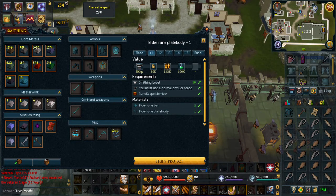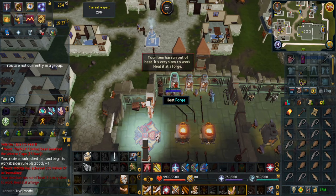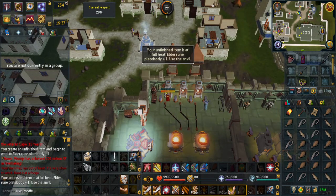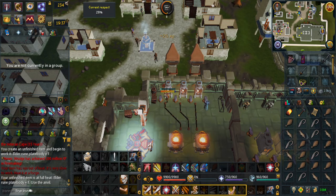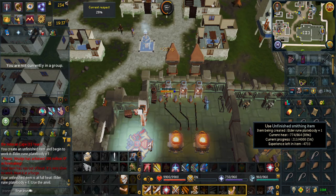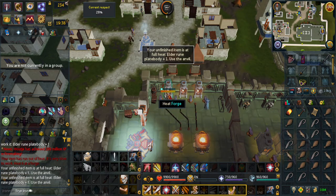You can do an Elder Rune Plate Body plus one, or you could just burial it. Burialing destroys the item and takes about a minute but gives you the full experience, which is the quickest method. If you are a main account, you could buy the Elder Rune Plate Body plus five, burial it, and you might need three or four of them, so that task would be about four or five minutes. When smithing normally, once the orange bar on your screen gets to halfway, click on the forge to fill it back up.